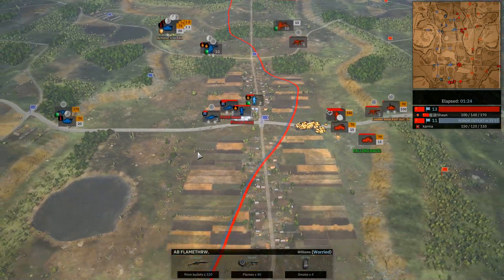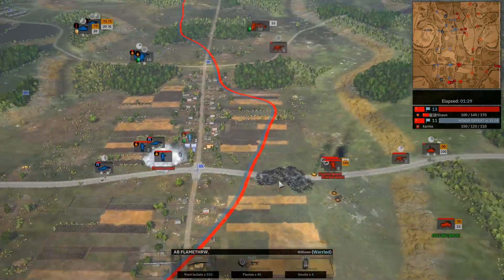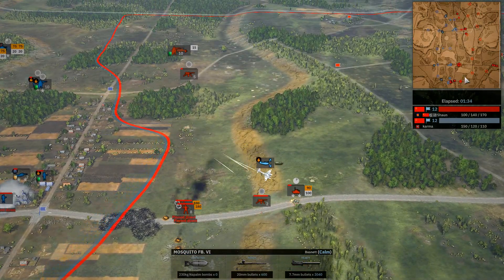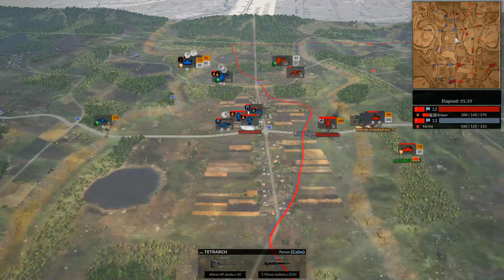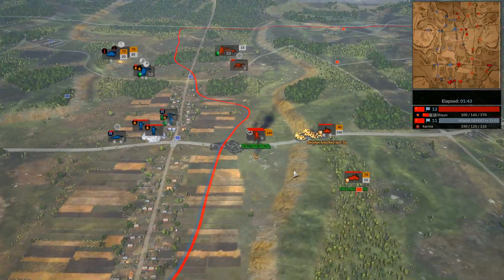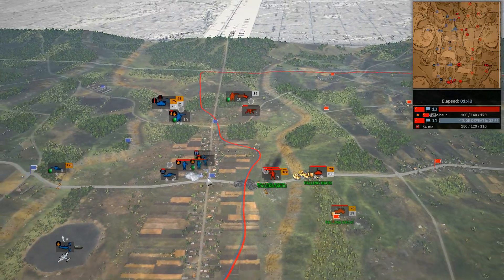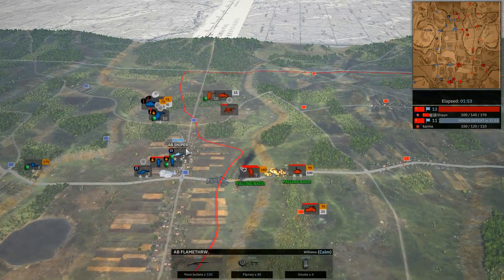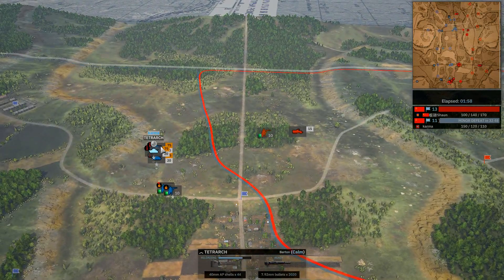Looking down to the south, you can see the difference — Tetrarchs facing off against two or three times their number. They can hold it for the moment, but this is only for half a second. This is going to be a very, very quick kill. There goes the last real AT. Up north, there's one M4A2 limping away and the infantry is completely gone. That's definitely a positive for Karma — capping at pretty much the north side, and even using the Tetrarchs to push pretty hard.